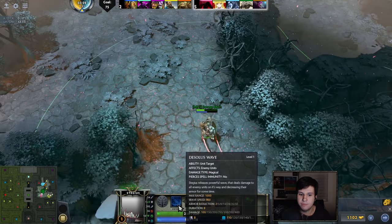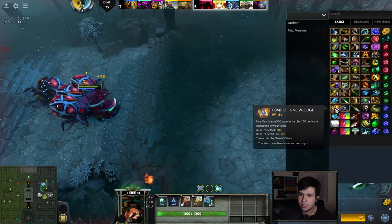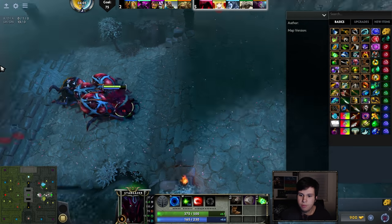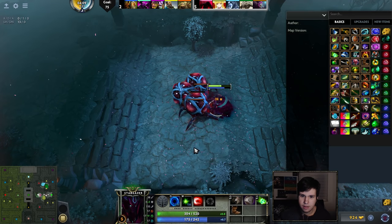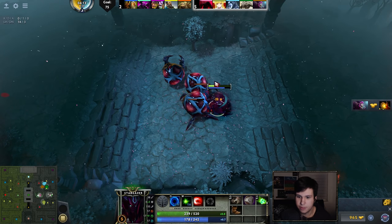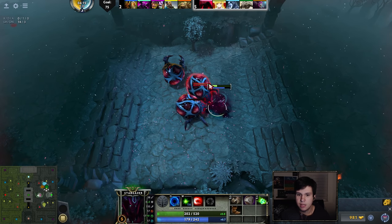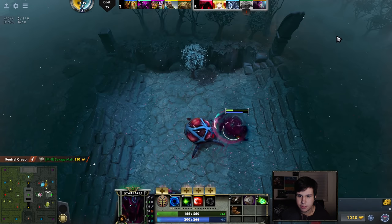Later on in the game, we're going to go with Stygius, because Stygius allows us to kill bosses super early in the game. And then with that, we can use Dazzle to just snowball out of control, because bosses are actually something that is very difficult in this mode. It's definitely not easy to kill bosses.